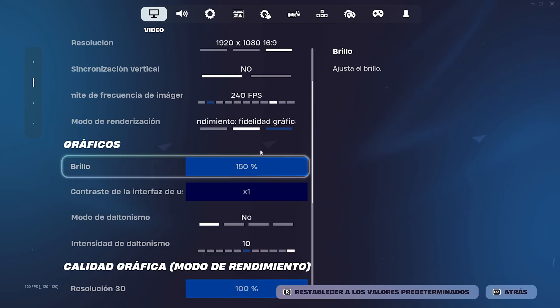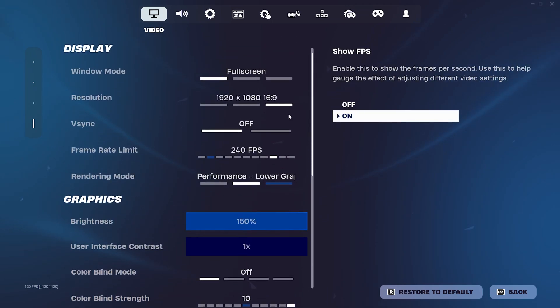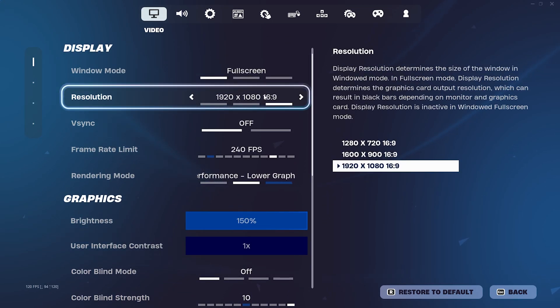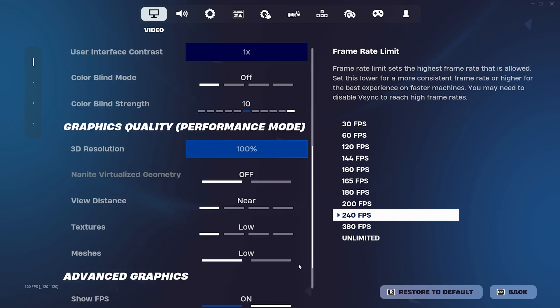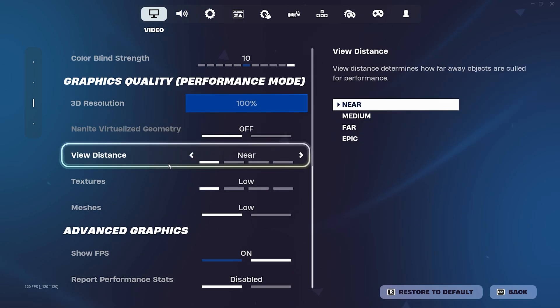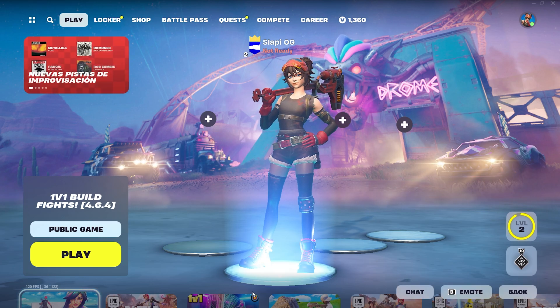First, put Performance Mode and put everything on low, including the lowest resolution you can. If you don't have a good PC — my PC is mid-range, so I have 1920x1080 at 240Hz — I have my FPS cap at 240 and everything on low, because epic settings don't really make any difference. Once you do that, save and close the game.